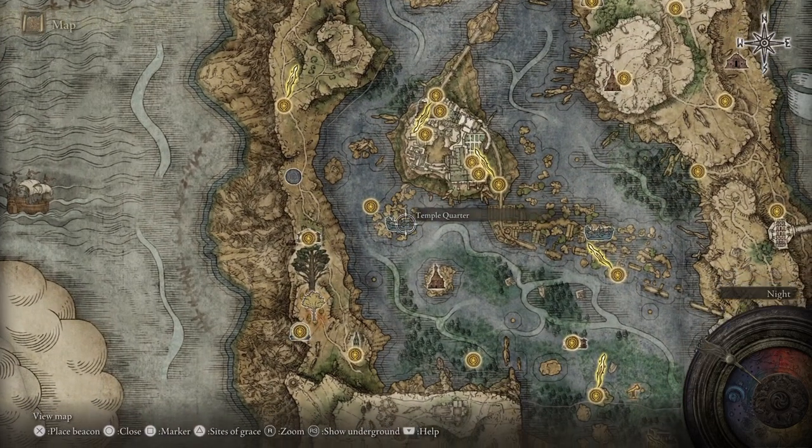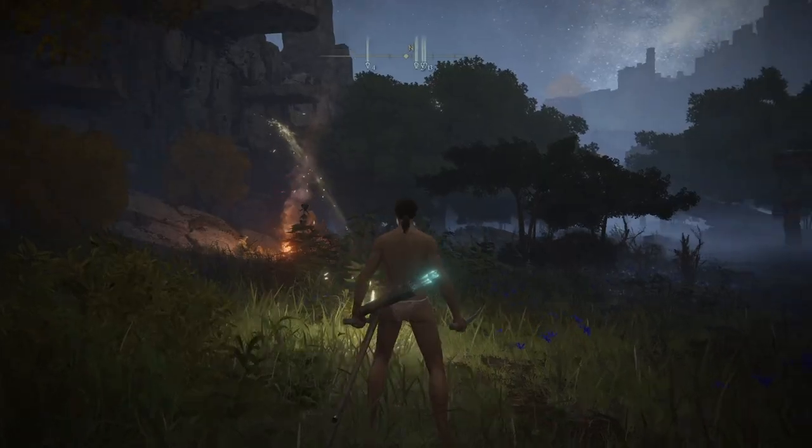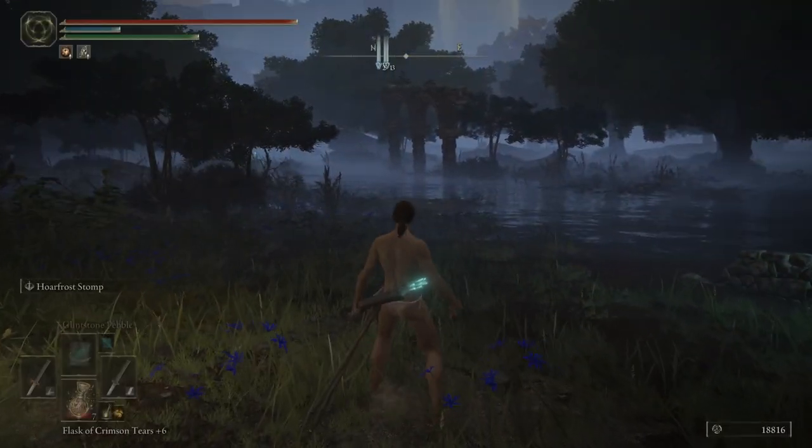Welcome everyone. Today I'll be showing you how to get the Ice Rain Hatchet and the amazing weapon art that comes with it, which is Horror Frost Stump.